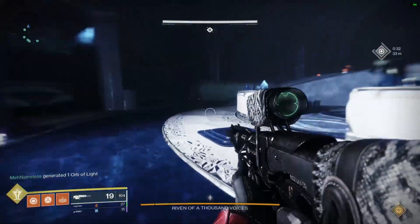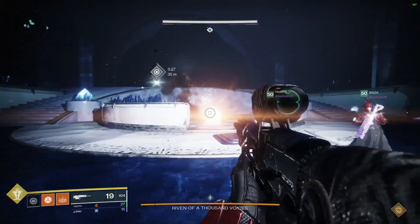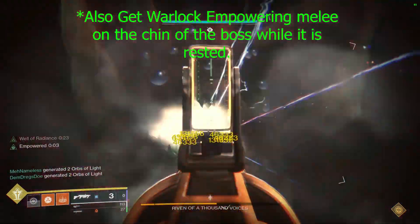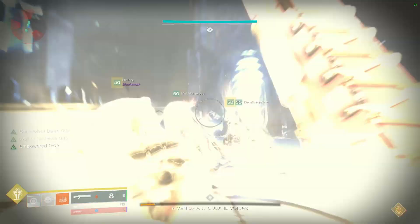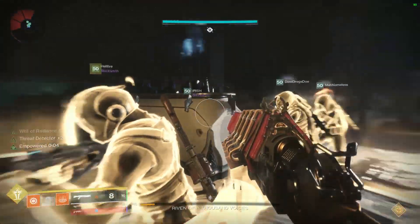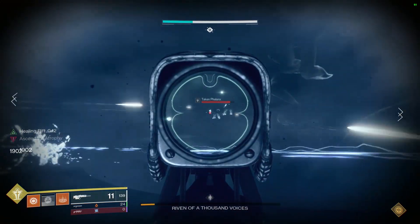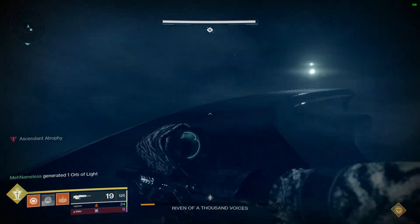After jumping down, keep falling and clearing ads. Wait for Riven to come in, have someone drop a Well in the smaller inner circle — not the large outer one. Get the Hammer Strike or Tractor Cannon user healed and positioned, then shoot directly into the blight with Prospector. Do not hit the eyes — just boom boom boom straight into the blight and hopefully you get sent to the Ascendant Realm.